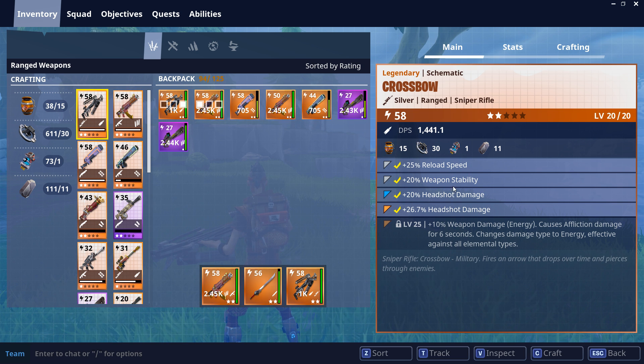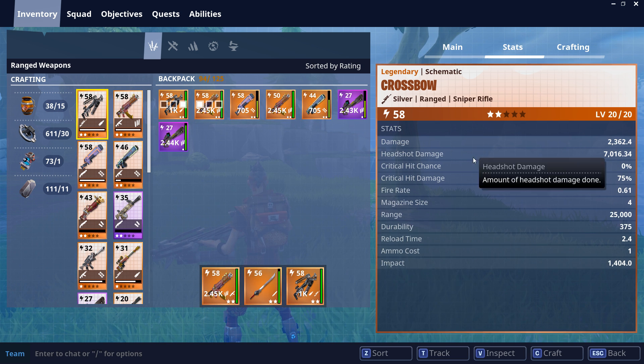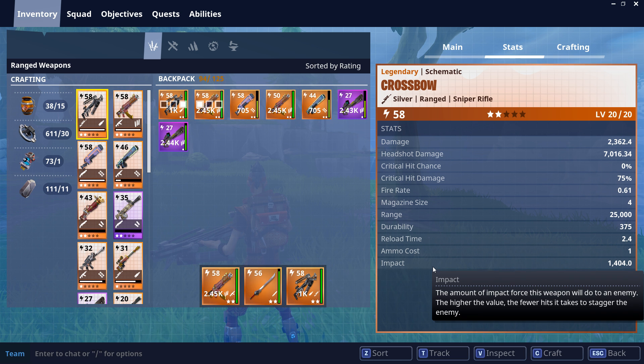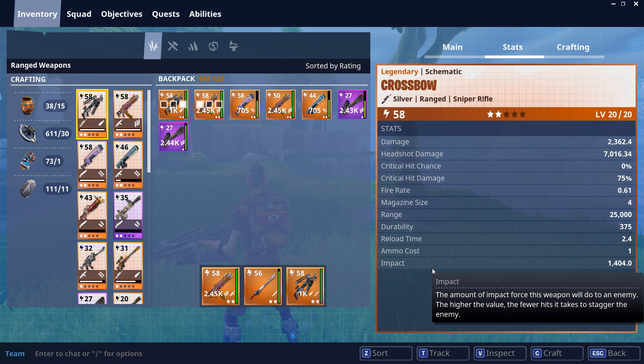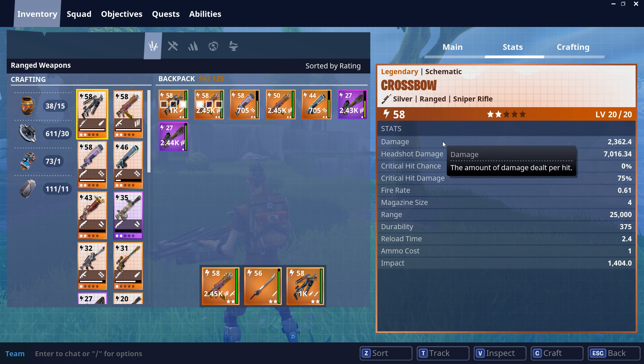The roll that I got was reload, stability, headshot, headshot. The impact is insane — this is the amount of force that will be done to the enemy. It means that you can stagger enemies pretty easily. 1,400! The one-shot damage is pretty crazy.